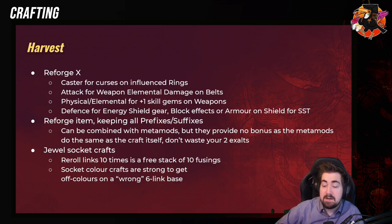The socket color crafts are incredibly strong to get off-colors. For example, if you have a strength chest and you need six blue sockets — very, very strong.